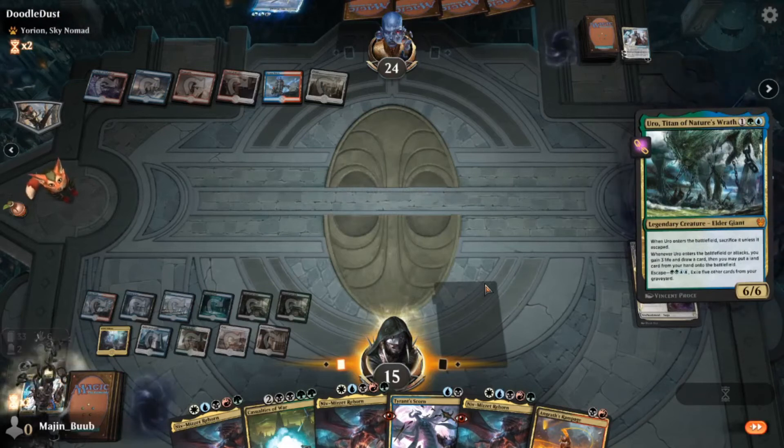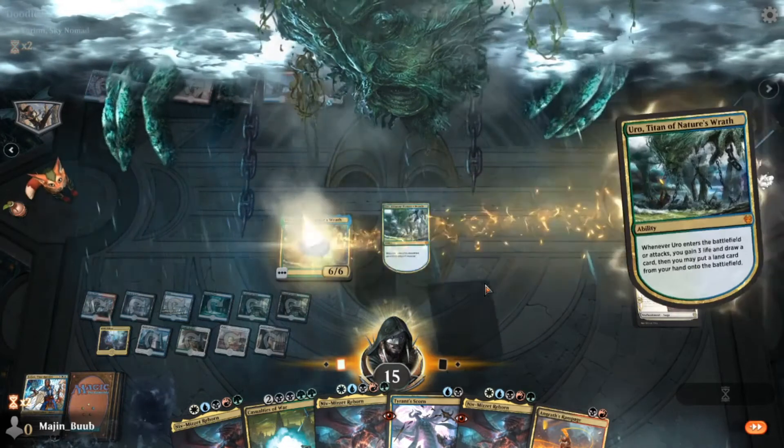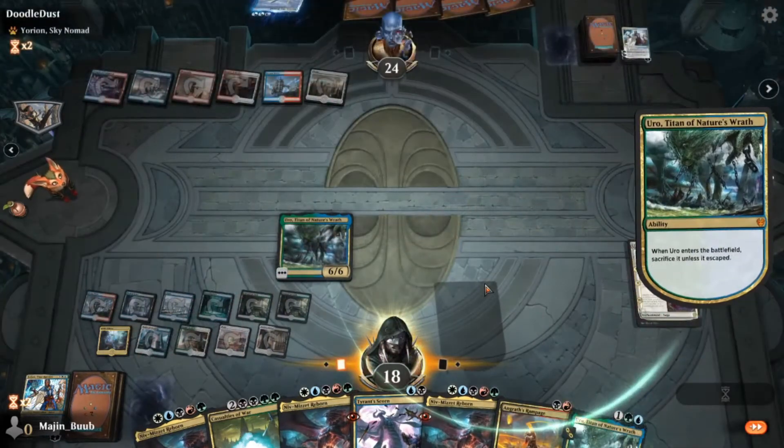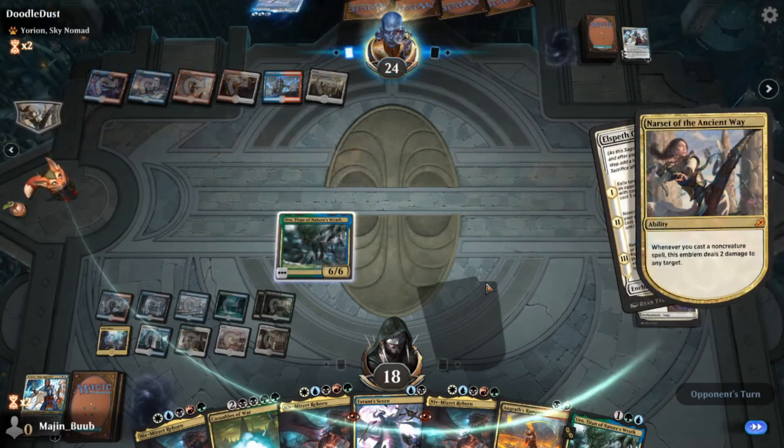Now at this point I'm still playing around Agent, still trying to play around more Elspeth Conquers Death, so I'm just playing out an Uro. Maybe I should have just played the Niv-Mizzet, because an Elspeth Conquers Death on my Niv-Mizzet would be less painful than an Elspeth Conquers Death on my Uro — because getting rid of an Uro is pretty brutal. And that's exactly what happens.